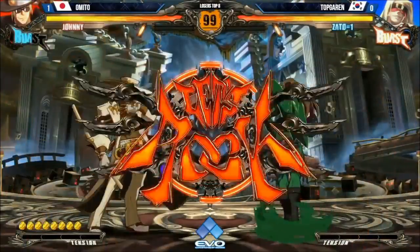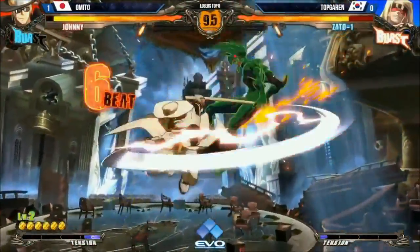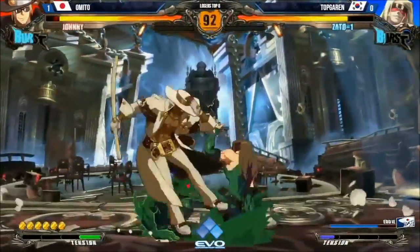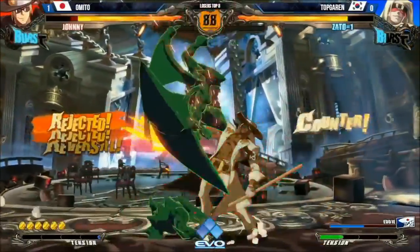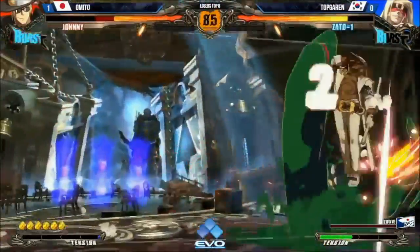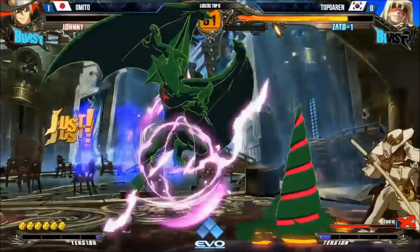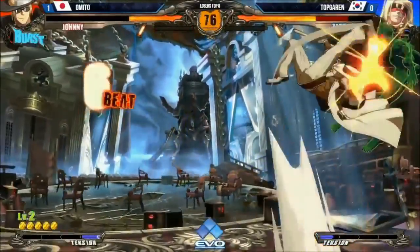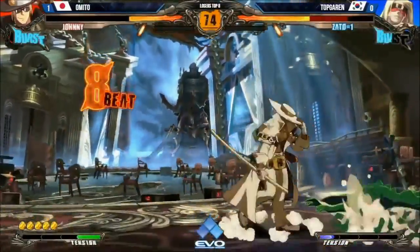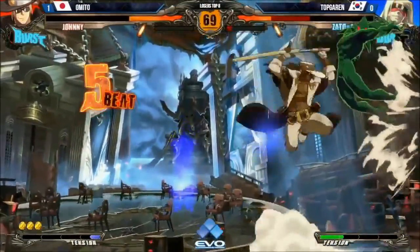Those unblockables are so hard for Sato to get out of, right? The airstream that Johnny does there — that one hit of that's why the mist finer just always knocks down. The big 6P opens up the round there, gets the counter hit. But Topgaren now with a knockdown. Really nice avoiding the blitz and he gets a raw dust — this is gonna hurt. Pops out of it. Keeping him in the corner, another 6K. Uses the counter hit to switch sides. Sets up the unblockable — had no meter to do anything against that. Yeah, that one was guaranteed.